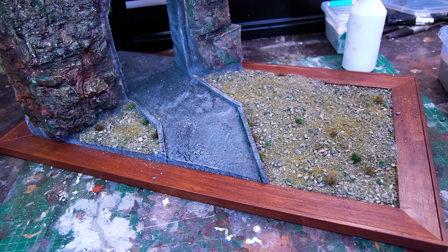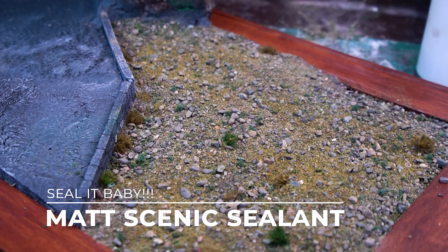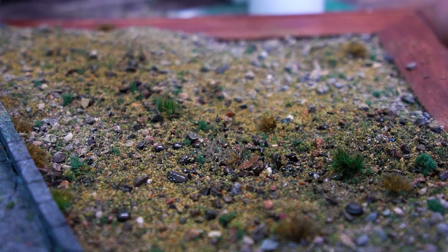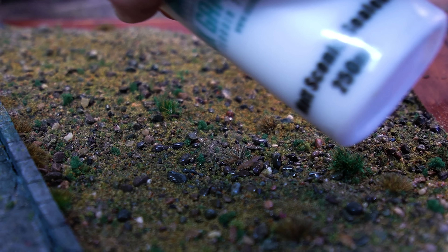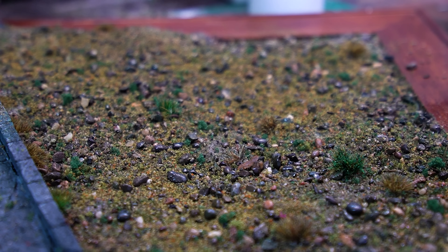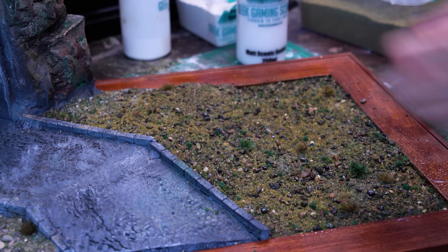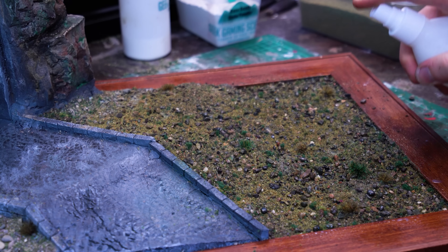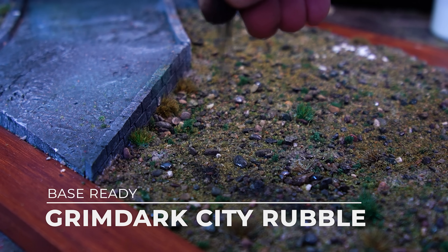To lock this all down, we give it a good spray with isopropyl alcohol and then soak it in matte scenic sealant - a PVA varnish blend that uses the capillary action of the isopropyl to penetrate right down into the bottom layers of the flocks and aggregates. Now, I did say this was an alpine hillside, so we're using some beautiful snow effects - but then I was struck by a bolt of inspiration. The greatest thing about snow is that it melts under fire. So why not try to really seat our dragon in this landscape by trying some burn effects?